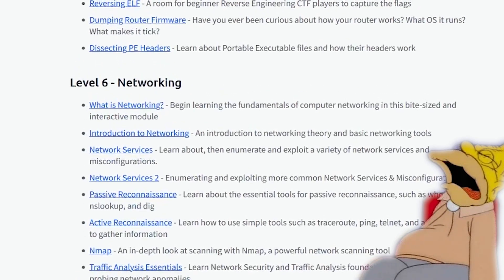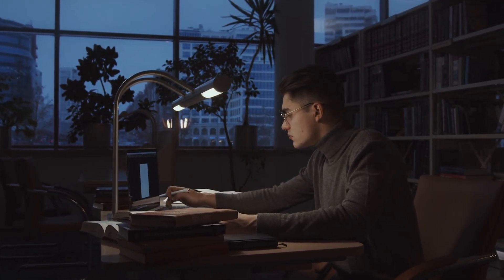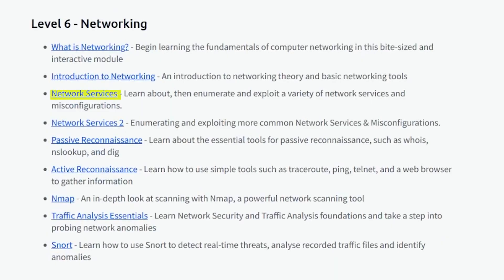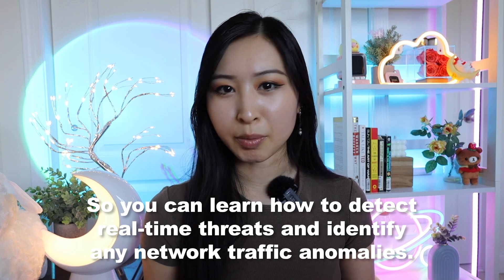Level six in this pathway covers networking, which is a very important part of cybersecurity — don't sleep on this. TryHackMe does a good job of giving you the basics of networking, networking services, active and passive recon, network traffic analysis, and how to use Snort, so you can learn how to detect real-time threats and identify any network traffic anomalies.